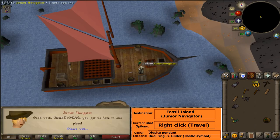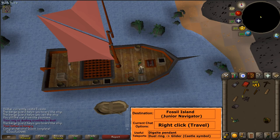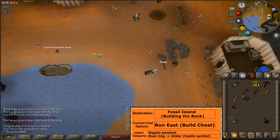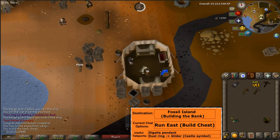To unlock the Fossil Island bank, right-click and travel on the junior navigator, then head east to the building with the dollar sign. Click on the broken bank chest to fix it.